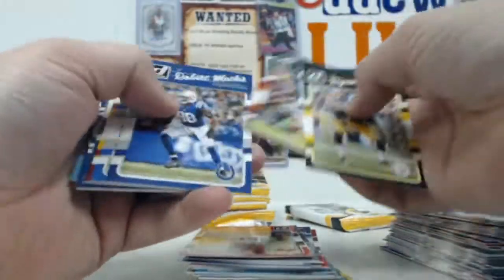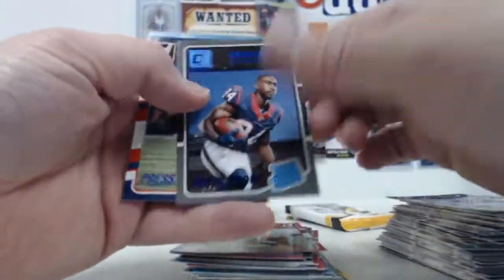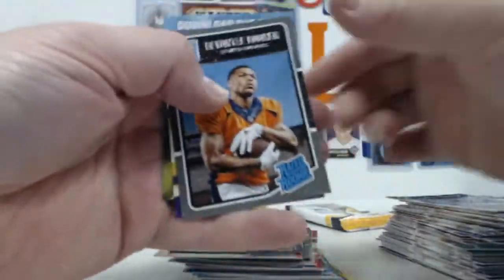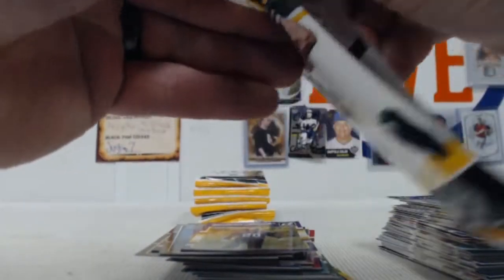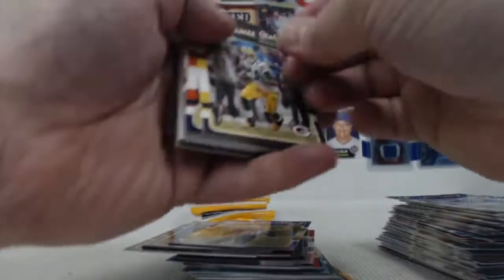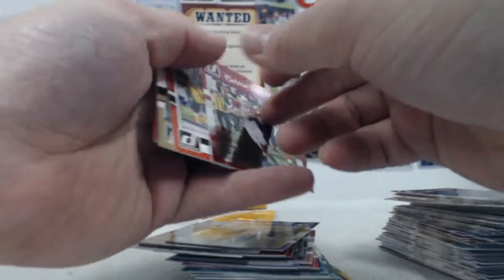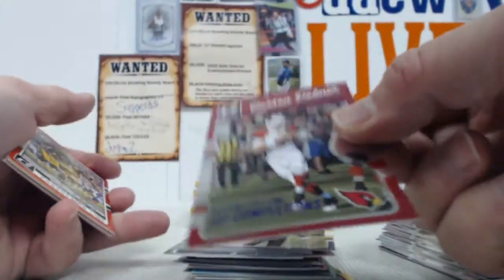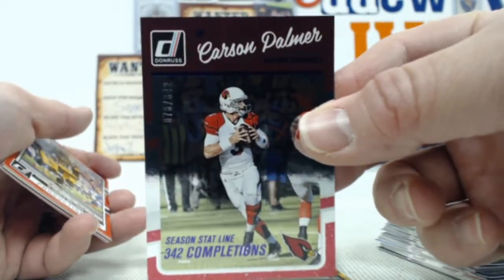We got a lot of personal breaks. I got a group break at 1 o'clock as well, but we'll definitely get you queued up. Manning, Ugeba, Irving, and Edelman press-proofs. Booker and Alexander. Carson Palmer out of 342 — it's a stat line, they do it out of a number: 342 completions. Cool, I like that.